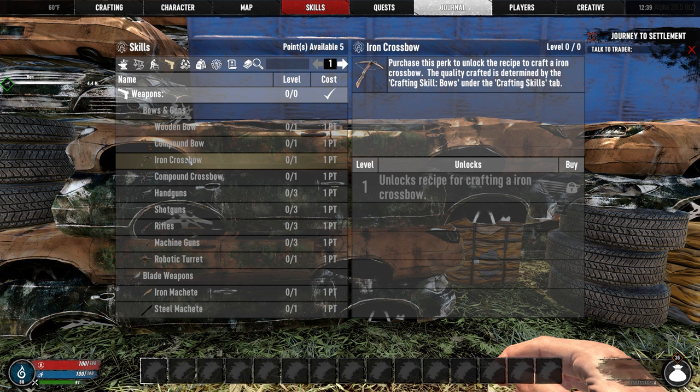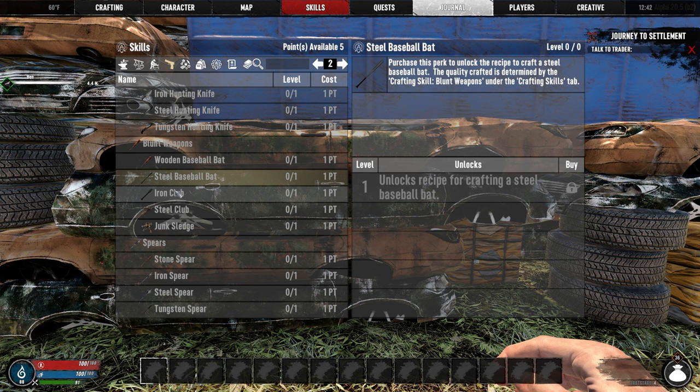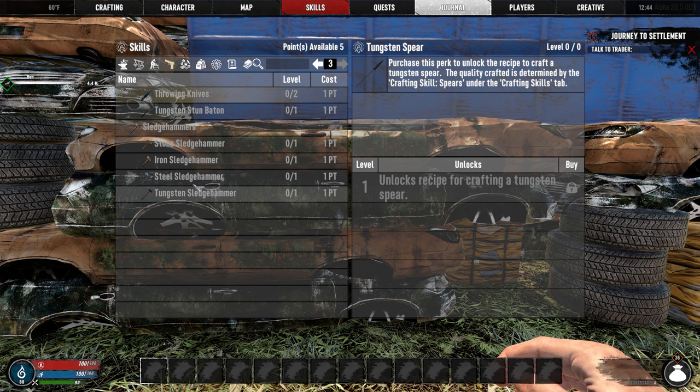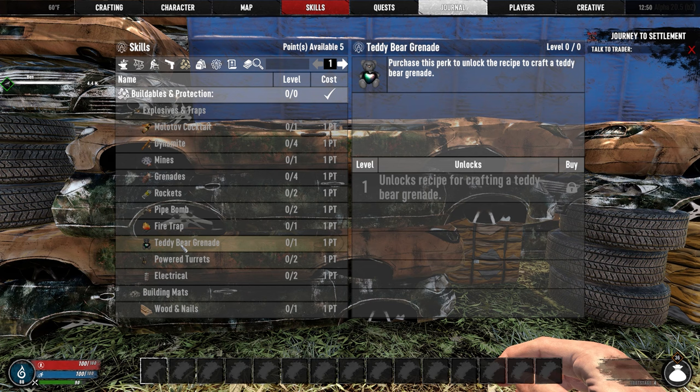Weapons are the next category in which you can spend skill points, allowing you to unlock the ability to craft certain weapons. To be honest, I don't think I ever spent any points on these since the mod is very generous with loot — I had no trouble finding weapons and ammo. The next category is buildables and is very important early on for anyone looking to jump into base building right away. All your buildables, traps, and throwables are located in this category.